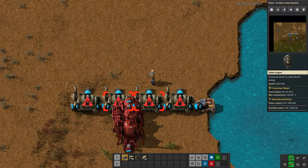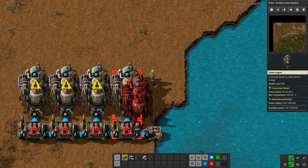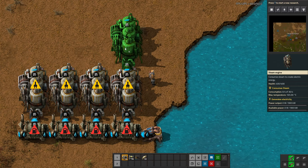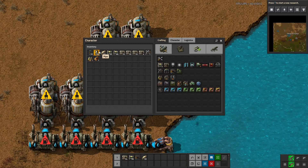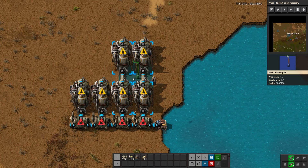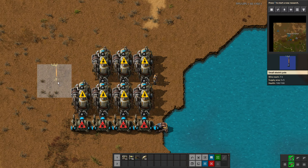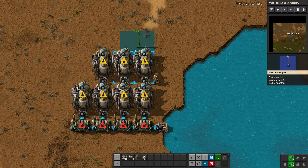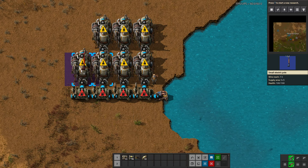With the steam engines placed right up against the steam output, steam passes through them just like the boilers — you don't need pipe between them. However, I do place a pipe in between for power poles. Without that gap, you can't place power poles in the middle of the setup, and the small power poles you start with don't have a long enough coverage area to reach both steam engines. As you can see, a pole placed at the edge doesn't even reach past the boilers to power the engines.